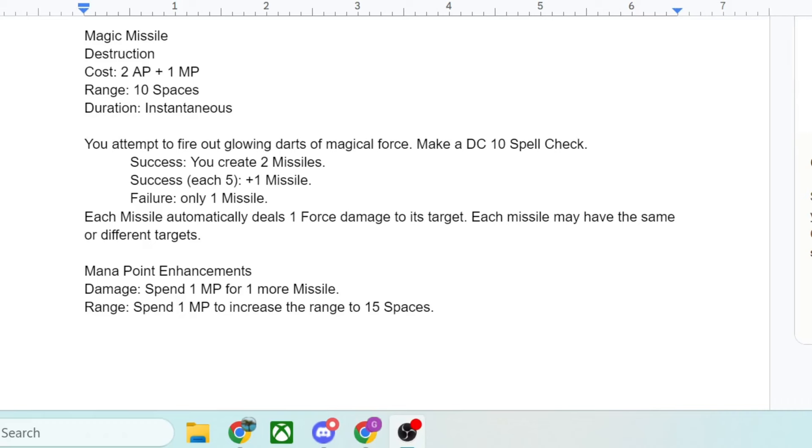So you roll a 20-sided die; at first level you're adding plus 4, trying to reach a result of 10. On a success, you create 2 missiles. Each success 5 higher than 10 — so 15, 20, 25 — you would create an extra missile. And on a failure, if your result was less than a 10, you would only create 1 missile. Each missile automatically deals 1 force damage to its target.